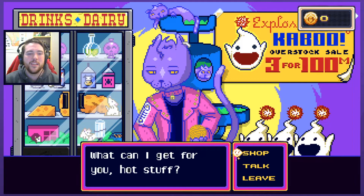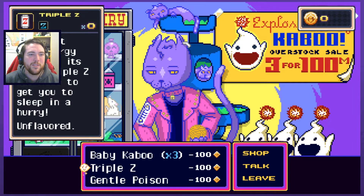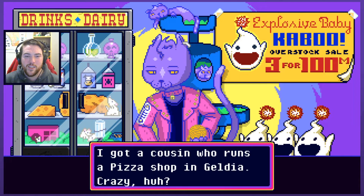They sell explosive babies. Kaboo! Welcome to Claude's Toys and Pranks. What can I give you, hot stuff? A Claude original — this adorable Kaboo doll may look cute but is an ill-advised gift. Triple Z, the first anti-energy drink of its kind — made to get you to sleep in a hurry. I guess sleeping is just how you heal up. Gentle poison — ease them into it. Technically harmless. Comes in grape and melon. Melon with two L's looks wrong to me. I don't know if that's a specific thing or if it's just a mistake.